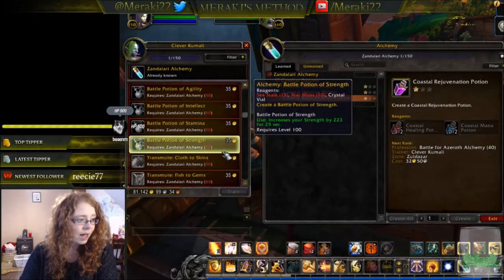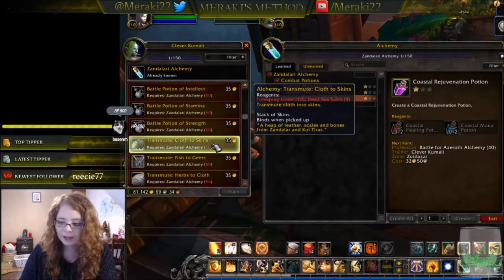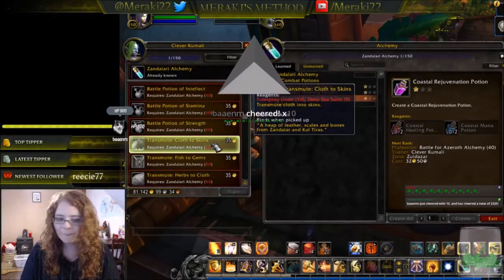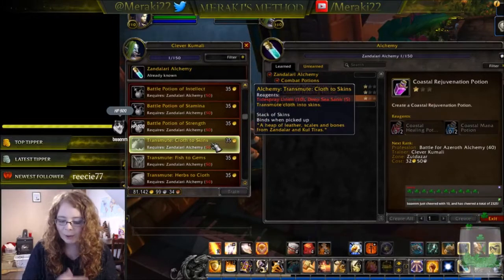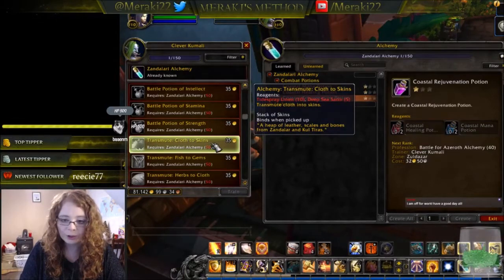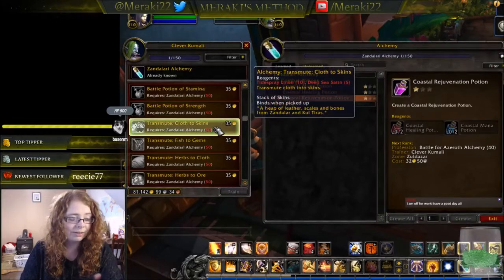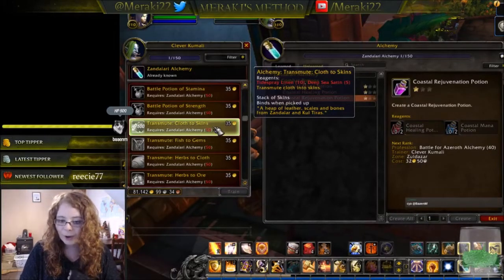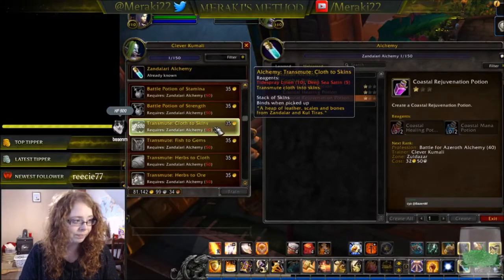At level 50 you also get your first transmutes, and I really like this because you don't have to make stuff to unlock them. You don't have to do a wild transmute and hope you get a useful one — which has been frustrating in the current system where you discover a random transmute that might not be useful to you. In this new system, once you hit skill level 50, you can just learn the transmutes directly and do whatever transmute you want.